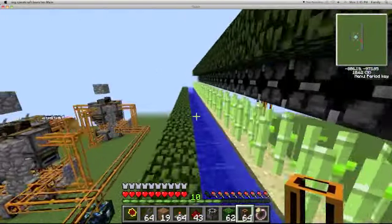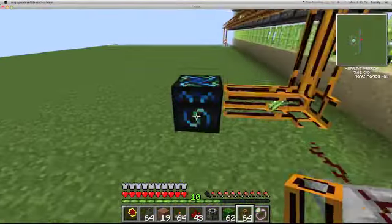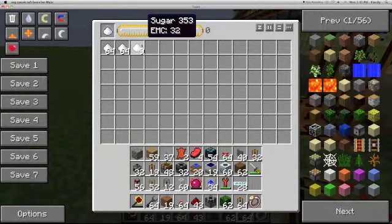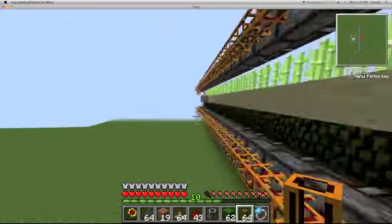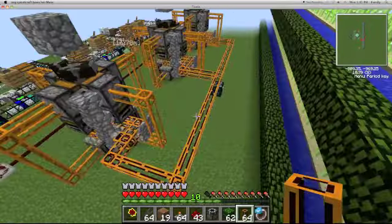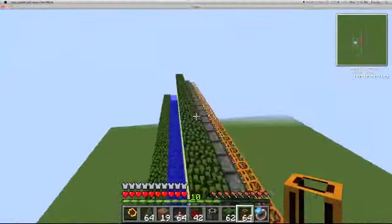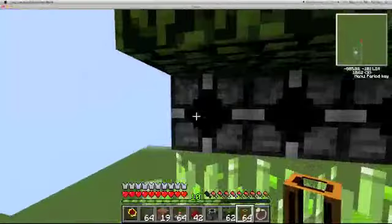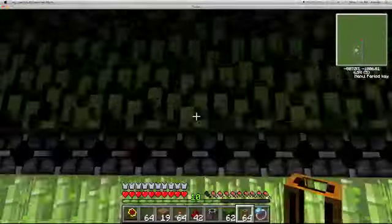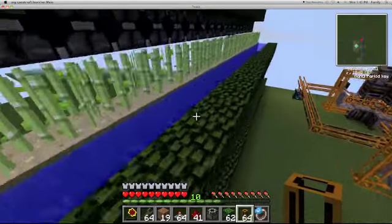This is definitely not an EMC generator in the slightest. It deals maybe 32 EMC every 15 seconds, which is ridiculously low. This is 128 sugar canes, 128 block breakers, and it's still dealing a really small amount of sugar.